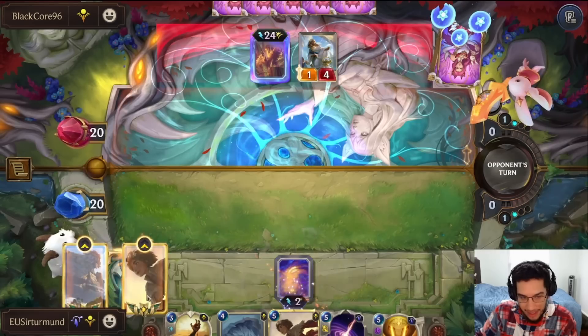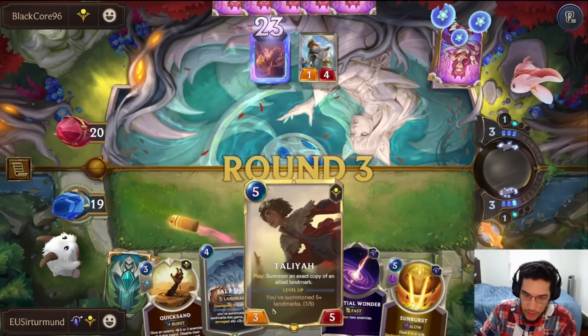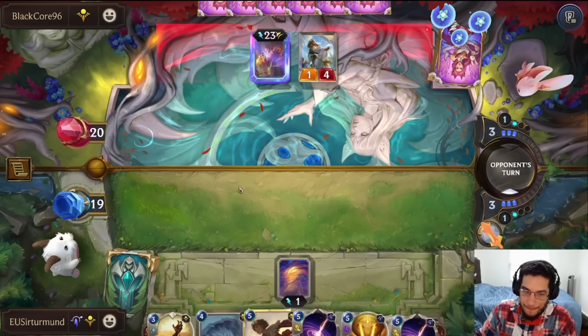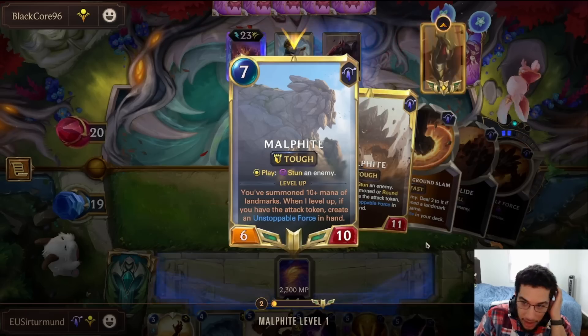Opponent got scared of our Desert Naturalist, which we don't play. We could go Soul Spire Taliyah, and that's not bad. At least to get it started — it gave us two big 5-5s. That will also level up Malphite right away.